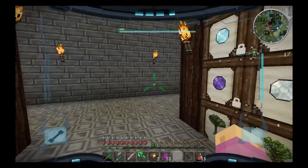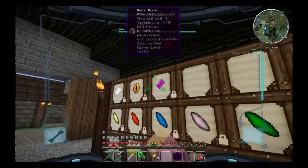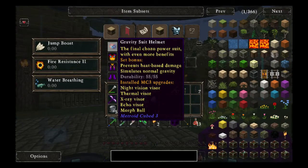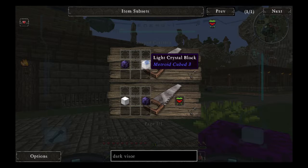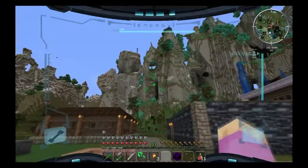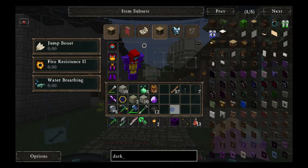Do I have enough yet? Let's find out. Dark crystal, dark portal — well, you got this to look forward to next episode. Actually no, wait — I still need to make some upgrades for the other suit, like a couple of visors and stuff. What about the dark visor? We need a light crystal block. Why you blocking me, game? If you liked it, leave a like and comment down below, and I will see y'all next time. Bye!